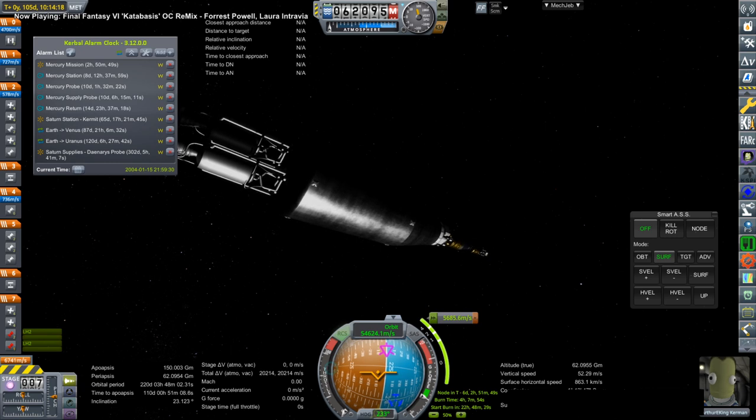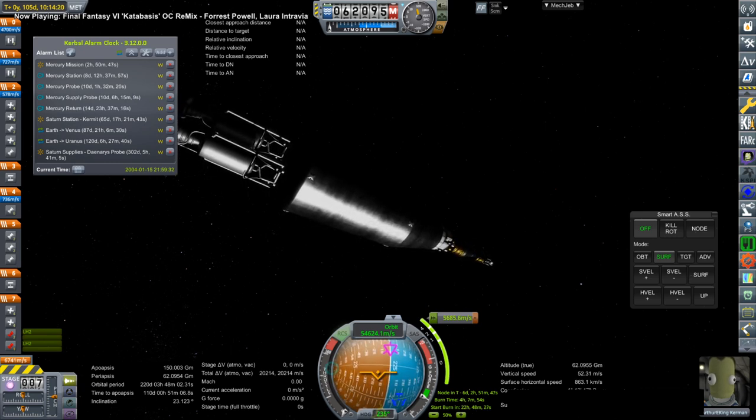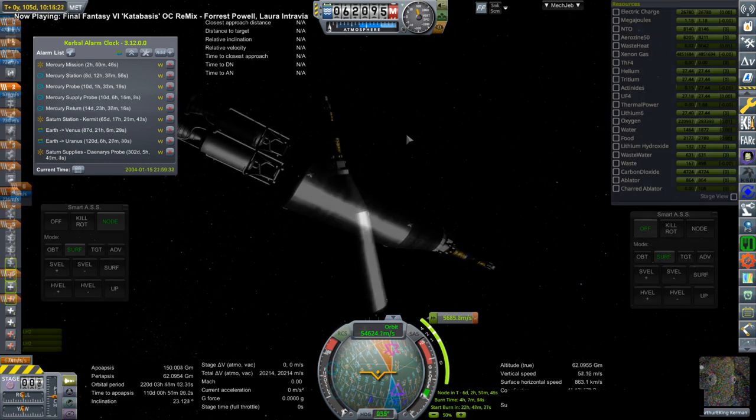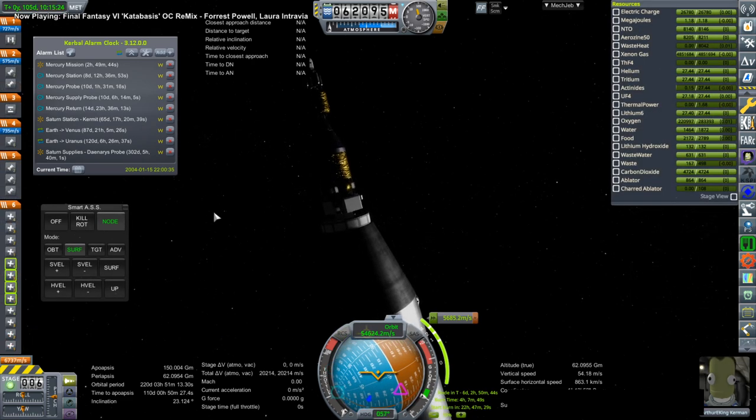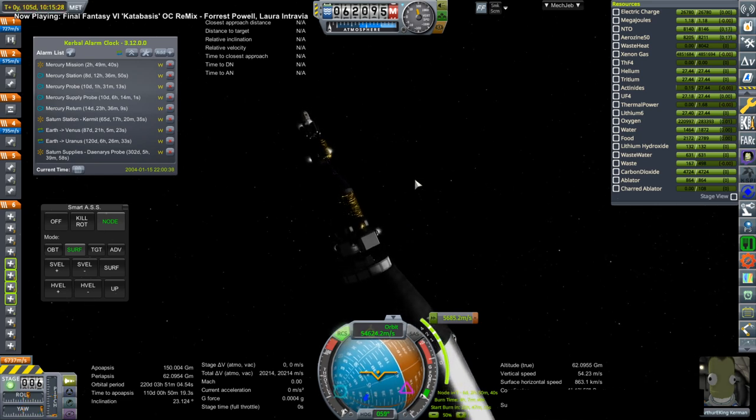Hello everyone and welcome back to Solar System Tourism in Kerbal Space Program 1.8.1 with Realism Overhaul. This episode is primarily dedicated to missions to Mercury, first with Arthur E. King himself, the commissioner of these particular missions.